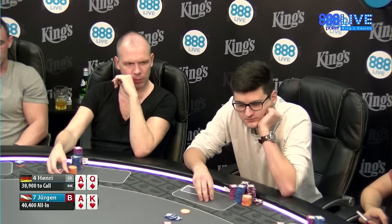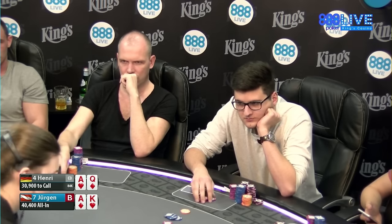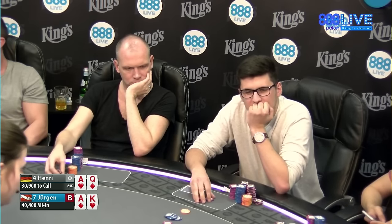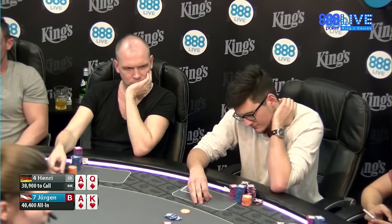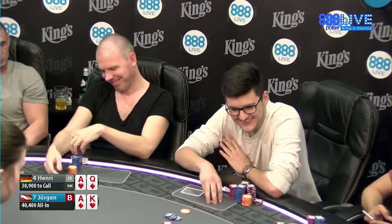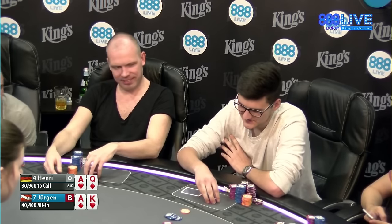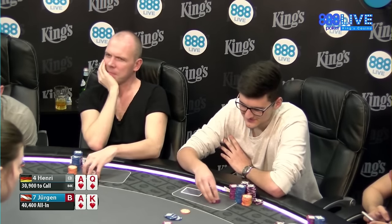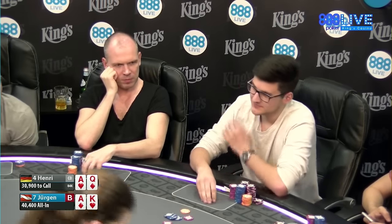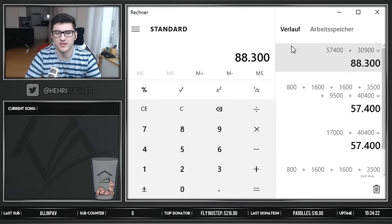Henry is almost priced into a call here, especially when you consider he probably does shove ace-jack once in a while, and he's going to be shoving a ton of pairs that you're getting a fantastic price against — jacks, tens, nines, eights. Jurgen is on the tighter side, but Henry hasn't been playing with him all day like we have. He's got to be able to assume Jurgen can have ace-jack suited here. You're getting the right price to call because he has so many worse pairs. Henry makes the call — he hates it, doesn't like it. It's a large percentage of his stack, but it seems like you just do have to call.